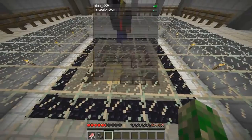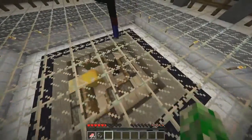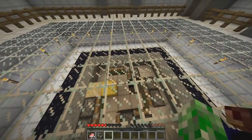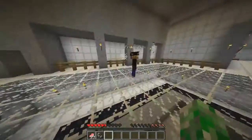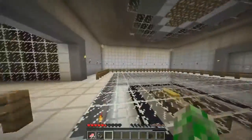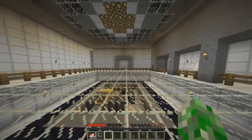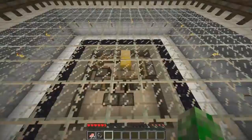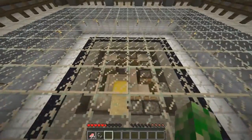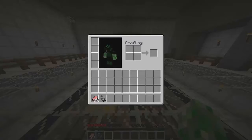So I guess we need to get the sand to go down into the hole. I guess that's what they want. Where are the switches and stuff? There's all these levers in here. If I flick one, what happens? I pushed one of them.